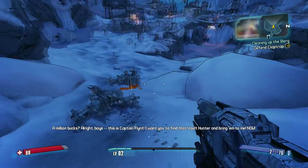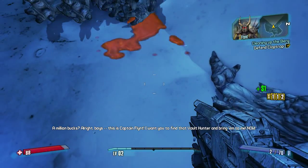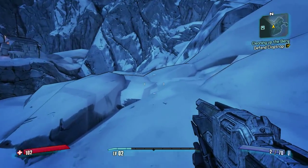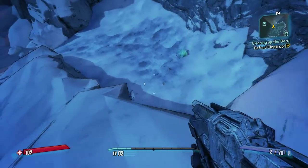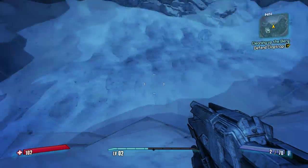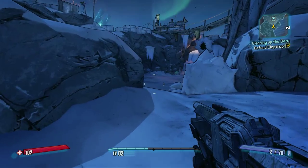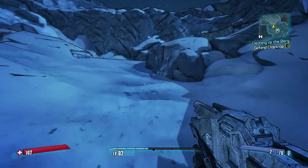I've always found aiming shotguns in video games to be kind of weird. This is Captain Flint — he wants you to find that Vault Hunter and bring him in. Flint, you look like you might be stressing out a little bit. You might want to think about getting that checked out. Okay, Liarsberg — I like it. Full of honest people only, I would assume. I'm probably assuming wrong because that would be a very naive Canadian thing of me to do.